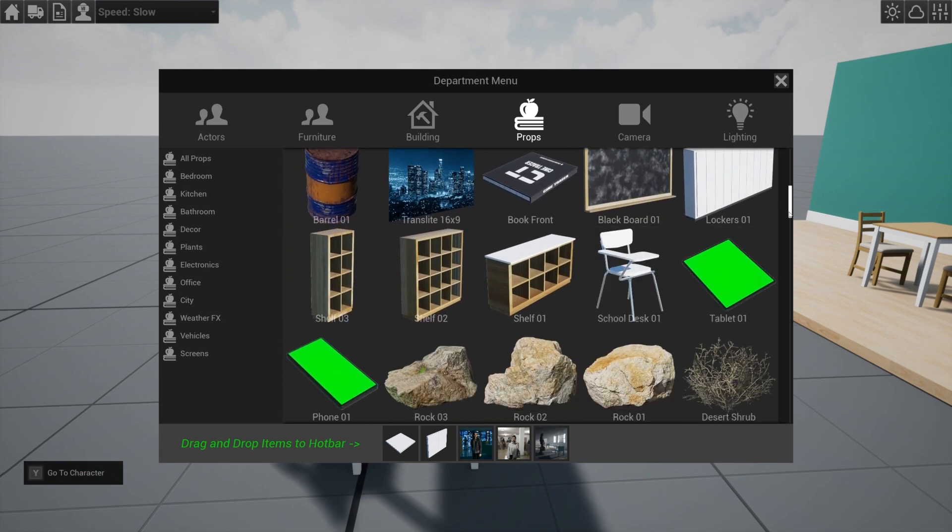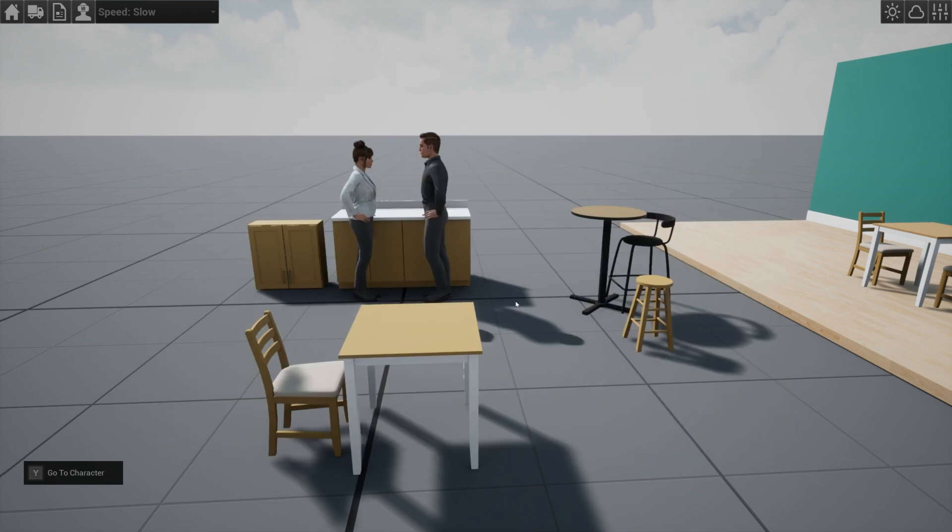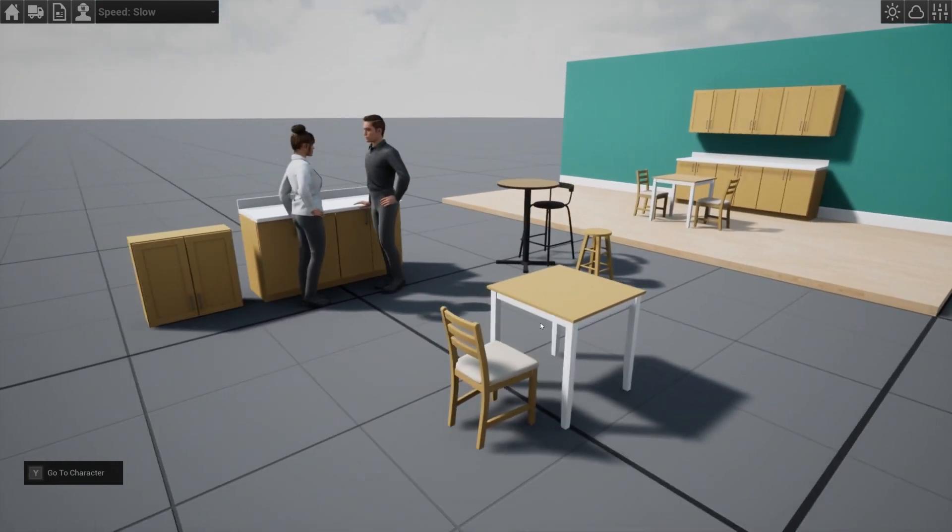This is looking at some of the props that are in the game now. These are all very old from the old system, and they are going to either be updated, removed, or replaced so that they can work with this system. The furniture needs to be a very specific dimension for the MetaHumans to be able to interact with them, so there's going to be a big change coming up with all the furniture and soon the building system.